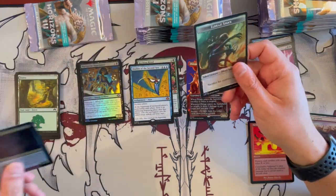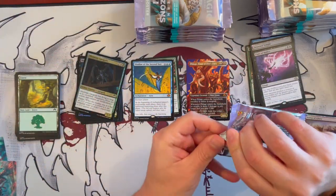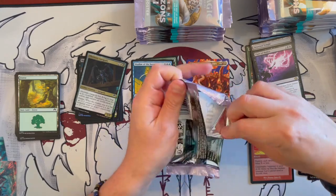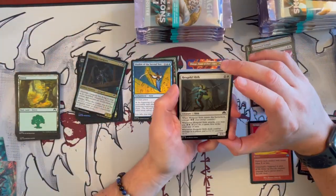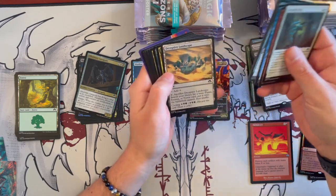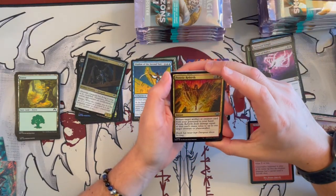And then we have the Gargoyle Foil and Eldrazi Spawn — cool card, more of a Commander card. Getting a second post-combat main phase — that's really cool. Then we have another beautiful pack, and this is the last one of the first turn. Periodic Rebirth — return target artifact creature card from the graveyard to your hand, and deal damage equal to the card's mana value to up to one target creature or Planeswalker.